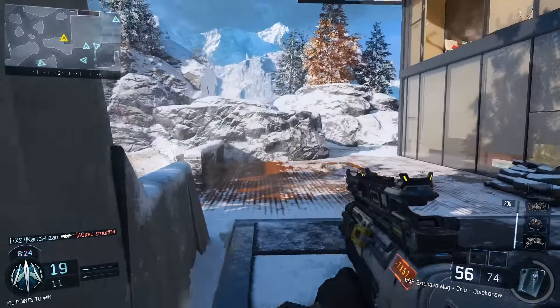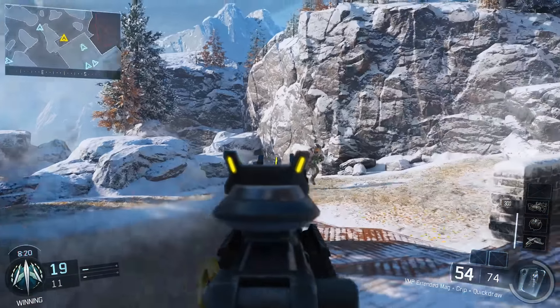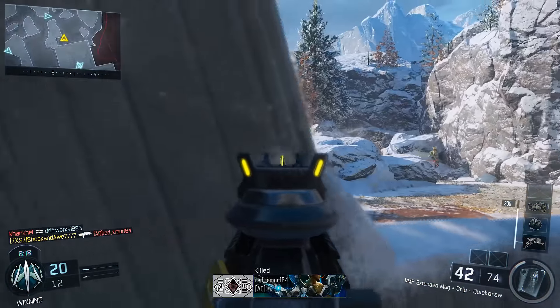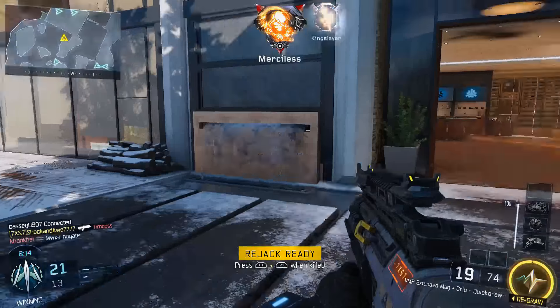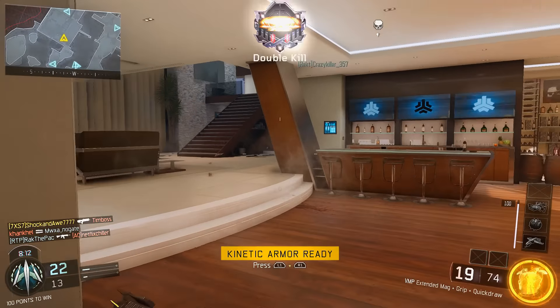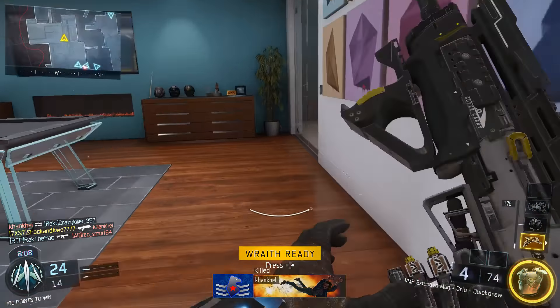So look at the minimap now. My teammates are behind me, so I'm checking this area — back there's a main spawn area. Look how easy that is. I'm behind the head glitch, positioning myself there and taking them off because I know they're gonna push there and I can destroy them.